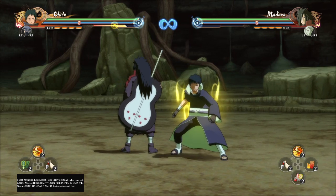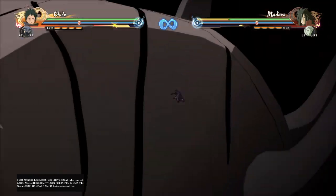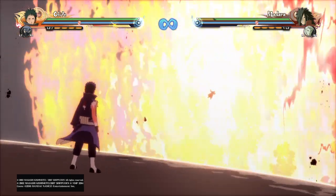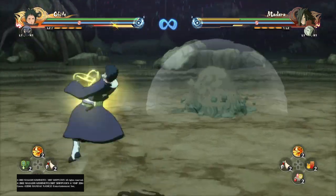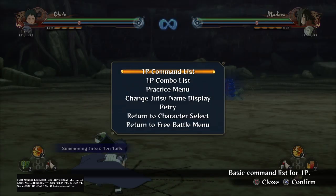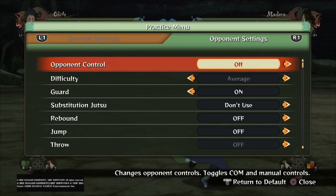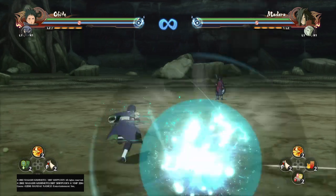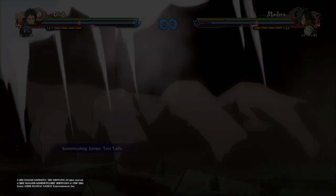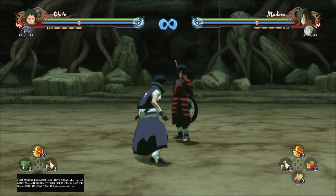Now let's do his ultimate. You're going to want to do it really fast like that. His startup ultimate is really bad — it takes a while to activate. The rocks appeared at Madara's feet, and then boom, the Ten-Tails comes out. The only way you're going to combo into that Jutsu is how I just showed you. Make sure you do your ultimate very fast after that launcher hits, or else you're going to drop the combo.